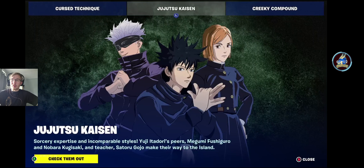Hey guys, what is going on? Welcome to another video here on the channel. Today we are here with a new collaboration in Fortnite, and this one is our Mini Pass event of the season. It is Fortnite x Jujutsu Kaisen. We have quite a few new skins that you can go and get in the item shop, with sorcery expertise and incomparable styles. Yuji Itadori's peers, Megumi Fushiguro and Nobara Kugisaki, and teacher Satoru Gojo make their way to the island.